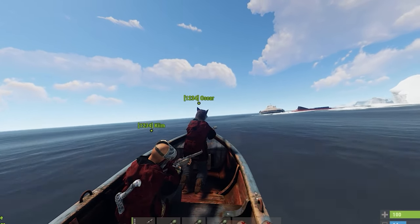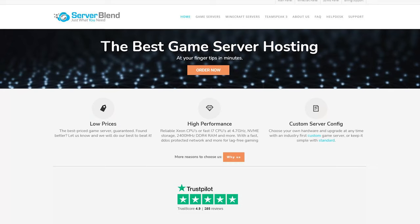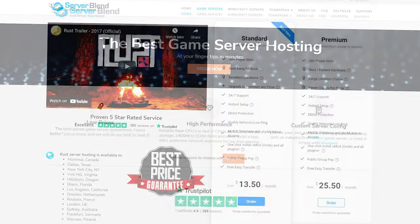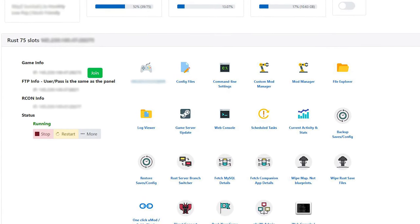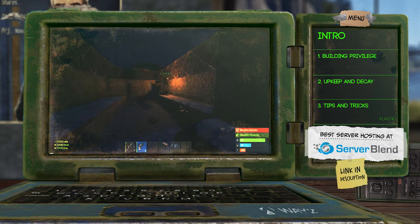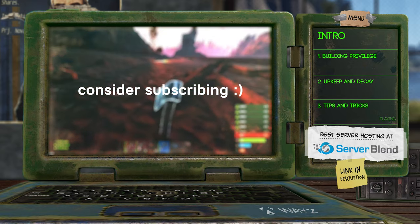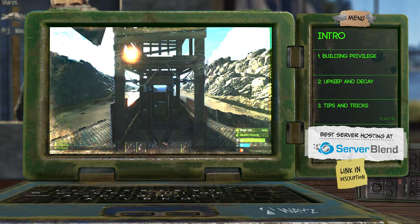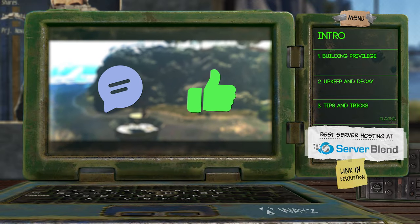If you want to practice in the game and play at your own pace, alone or with friends, you can rent a Rust server from serverblend.com. They offer the best performing servers at the best prices, and a very easy to set up interface meant for beginners — a link to their website is in the description. That was all for today's video. I hope you guys learned something or just enjoyed it overall. Please leave a comment with your thoughts, like the video, and thank you for watching.